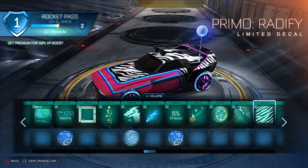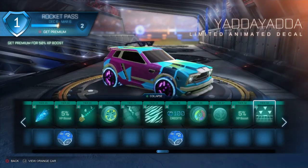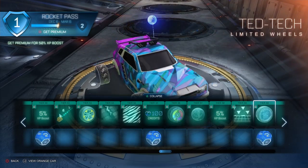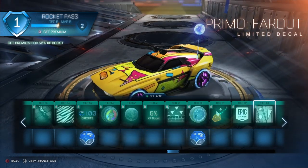We got the Primal Ratify decal — that's cool. 100 credits rare drop, CDRW wheels, Velvet paint finish. We got XP boost, Yada Yada animated decal — not the biggest fan of it. Ted Tech limited wheels, another rare drop, Document limited boost, and Force Knight limited player anthem. Not the biggest fan of those.